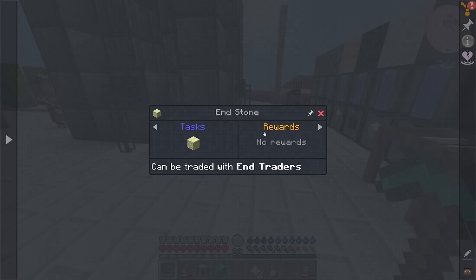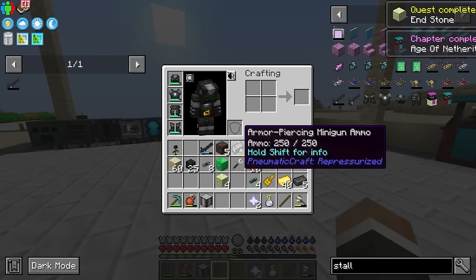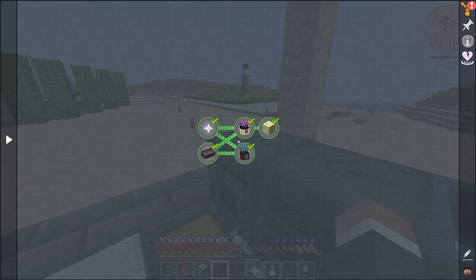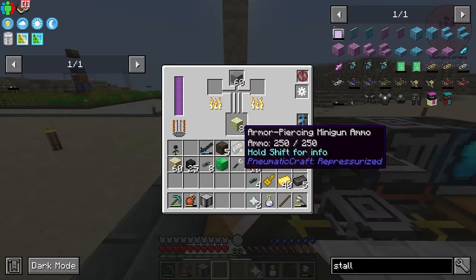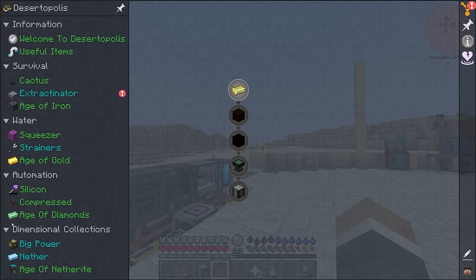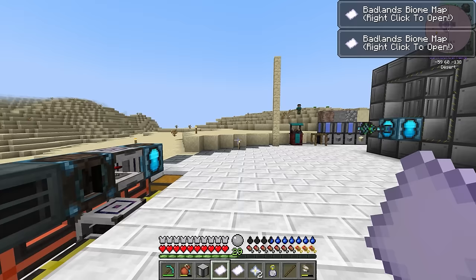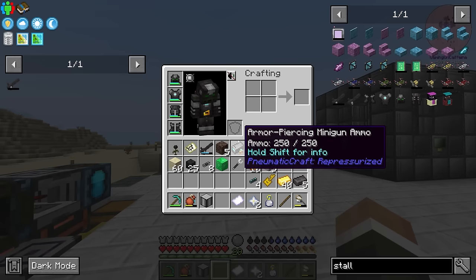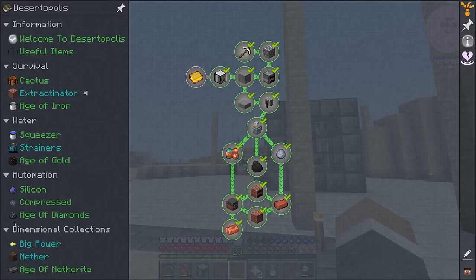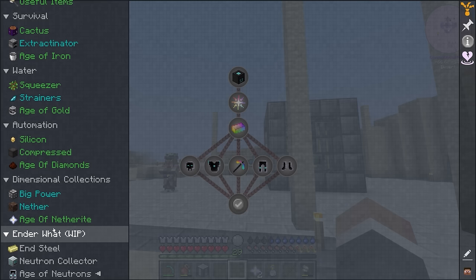Now I do believe we can purchase the end stone here, which is kind of our gateway to the next section of the quest book. We can craft it with stone in the alloy smelter to duplicate it, so we'd have to keep buying it from this guy. And now that unlocks the final section of the quest book — the end stone is the gateway to that final section because we now need end steel ingots. The end steel is really the gateway for the next section of the quest book because a lot of this stuff in here requires end steel in order to work.